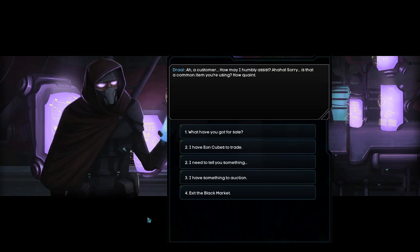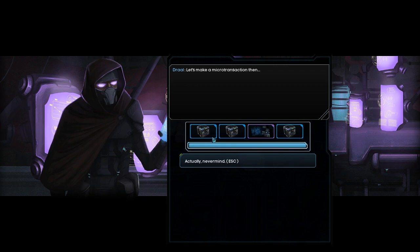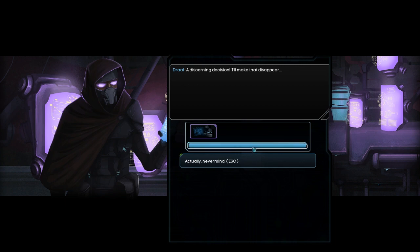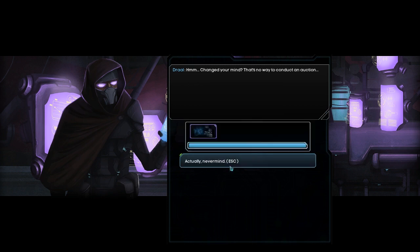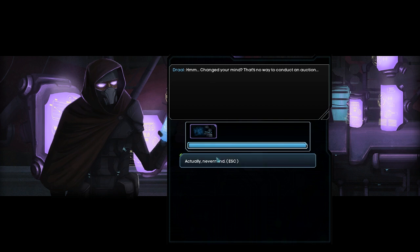Okay, so let's exit the shop and go down here. Let's do something to auction. So if we right-click it — no offers were made on the item. Sell it. I don't know what this blue bar means. I'm not sure how offers were made on the item. I have no idea how auctions work. I can sell it for 29 credits — that's not the end of the world.